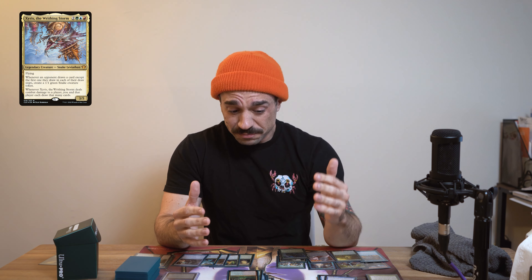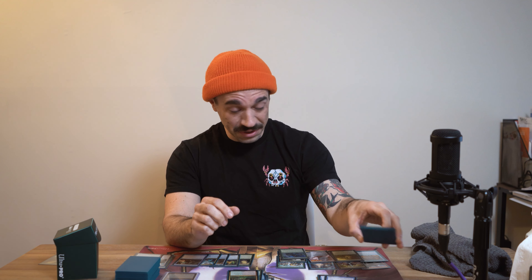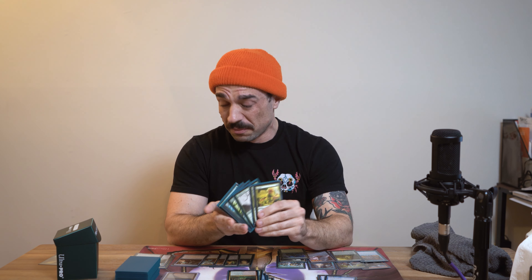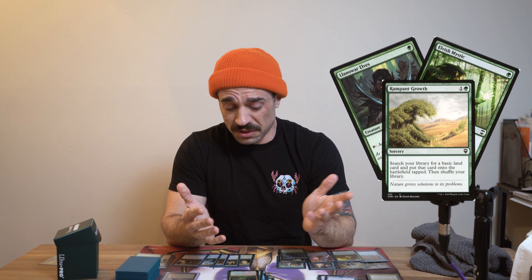Zyrus the Writhing Storm is a real deck that I also mostly play as a token deck. We're in green, so we have all of our normal green ramp — from one-mana drop dorks to your Cultivates, Rampant Growths, etc. There's nothing special there.